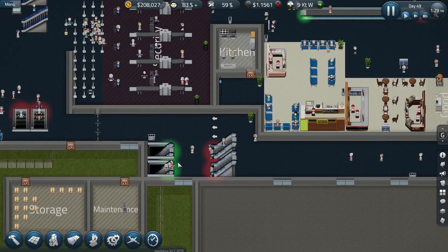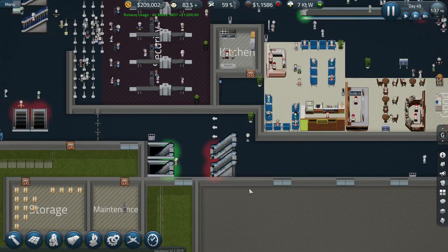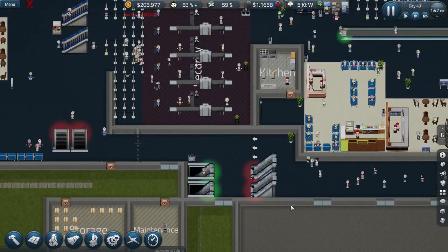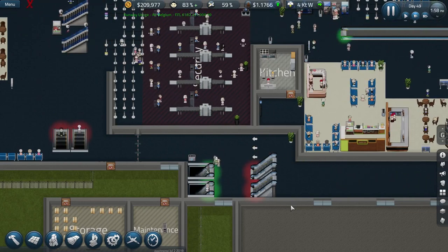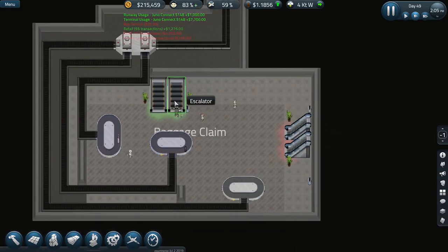They don't need to go down there if they're not collecting baggage — they can just escape through the security exits here, which I've tidied up a little. But it does seem that most people do like going down to the baggage hall — it's obviously a lovely place, or they're just very confused, or maybe everyone is carrying luggage. I haven't assigned a janitor to this area so this could get quite messy. I might do that off camera — you've seen me doing janitors and their patrols before.